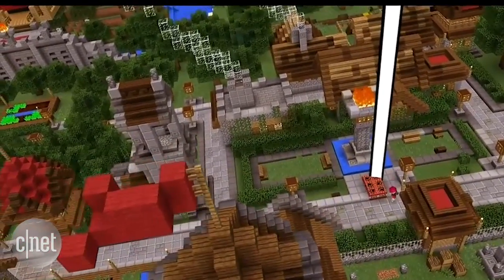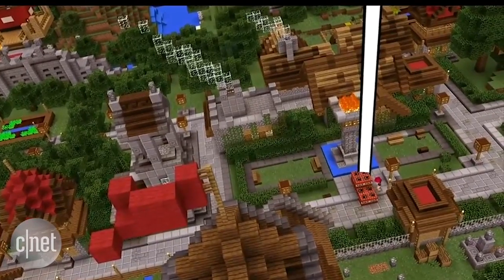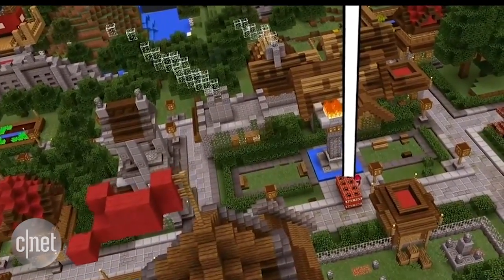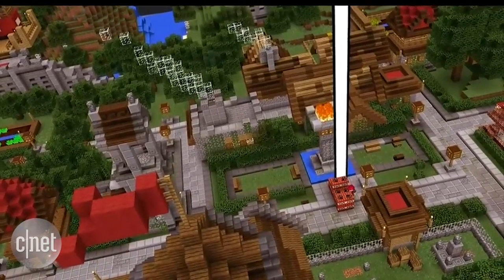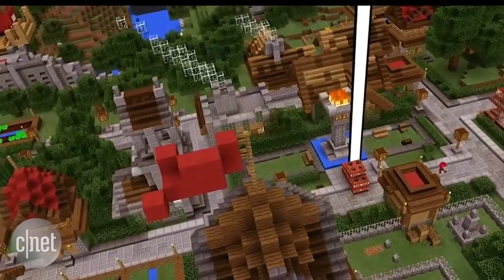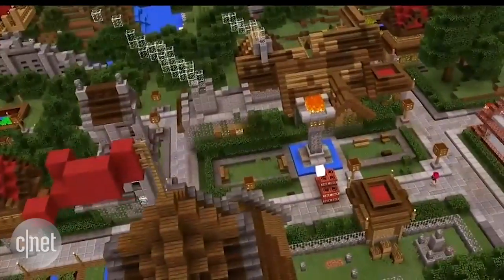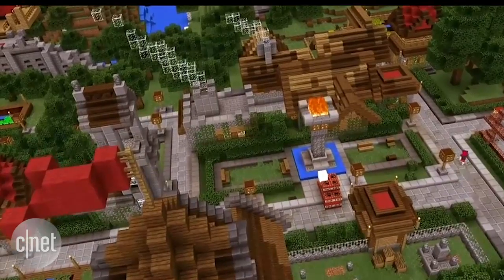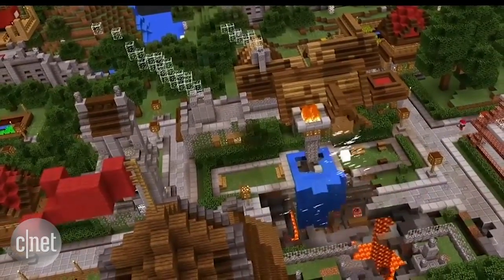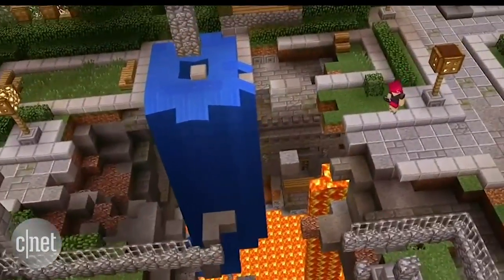I'm placing some TNT so I can blow my way into this stronghold. I could use a light though, Zach. Good strategy. Using HoloLens, I have access to all console commands in Minecraft just using my voice. I can focus my gaze on the TNT and say "lightning strike." Step back! There's a lot of materials down there I wouldn't have seen without you.